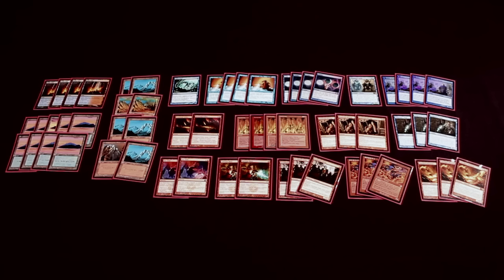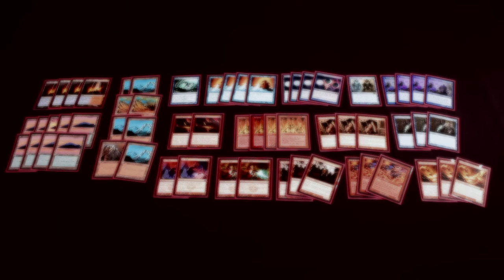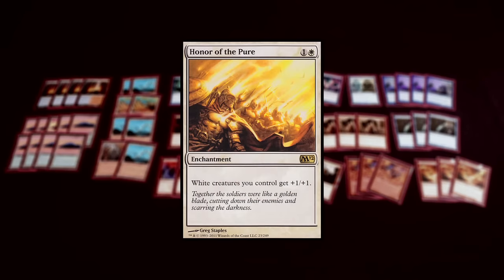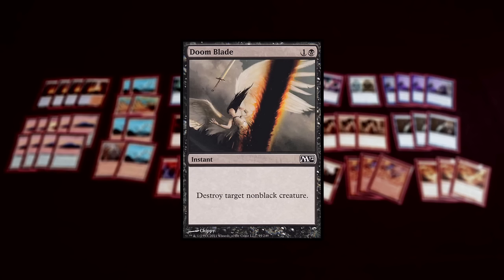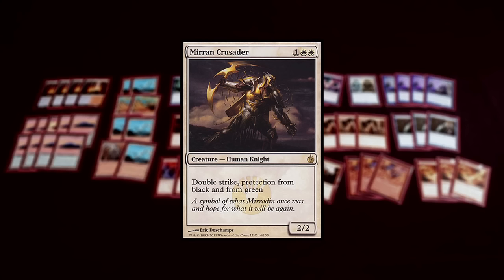A matchup I'm not too confident in is Blue-White Humans. Once they get an Honor of the Pure in play, none of my removal really deals with any of their creatures. Hero of Bladehold is a hard creature to deal with. One of the positives about playing this deck over, say, a deck with Doom Blade as removal is that I can easily deal with a Mirror Entity. When you're playing Esper Control, Mirror Entity is just so hard to deal with — you get to kill it with either O-Ring, where they're getting even on the trade, or Day of Judgment. Against a good player with a board established, they can just hold Mana Leak. But I feel like Blue-White Humans is a bad matchup just because their creatures are just better and my removal is blanked.